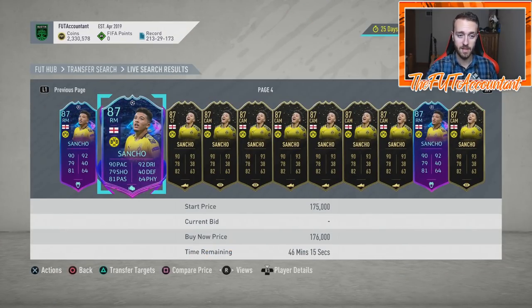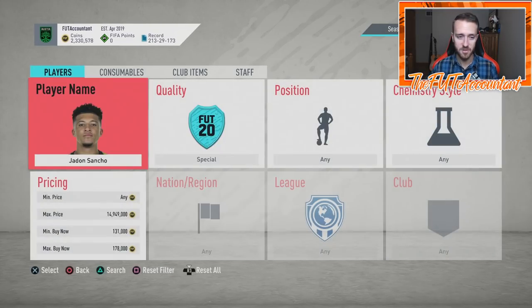If PSG beats Dortmund, this Sancho card is going to take a hit in price because he's not going to get upgraded — though he still could have a chance depending on the score. After Tuesday and Wednesday, we'll be looking at some of these Road to the Final cards if they get too low, because we know they're going to be playing again in a couple of weeks. If these cards get so low, we might have to look at them for a possible rebound — like if PSG beat Dortmund 1-0, Dortmund would still have a decent chance of moving through.